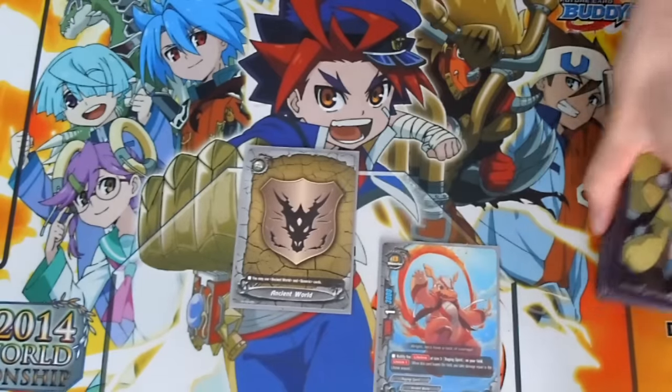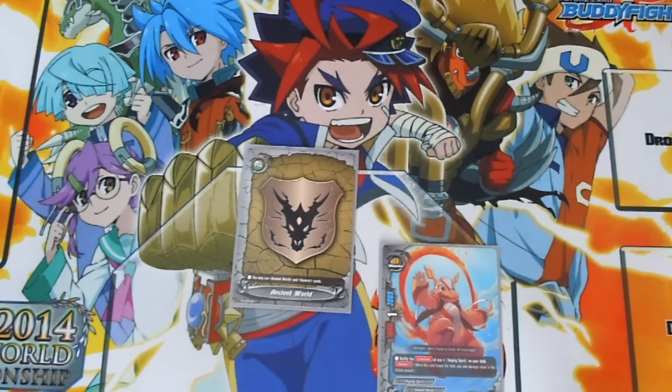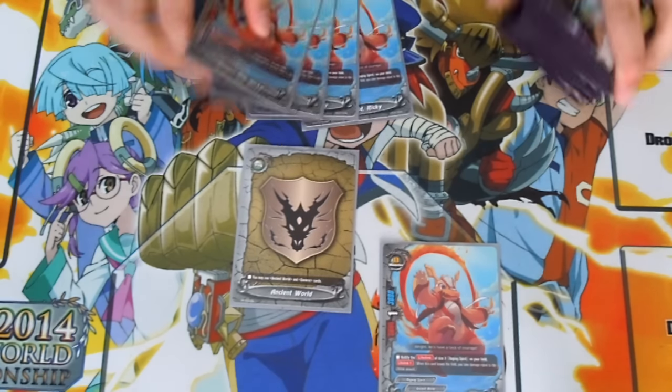My buddy is DragonKidRicky. His ability is to nullify the lifelink of the Raging Spirits on the field, and he has lifelink 1. He's really good — just good stats for a size 0 in general, and plus nullify the lifelink. I run 4 of him.